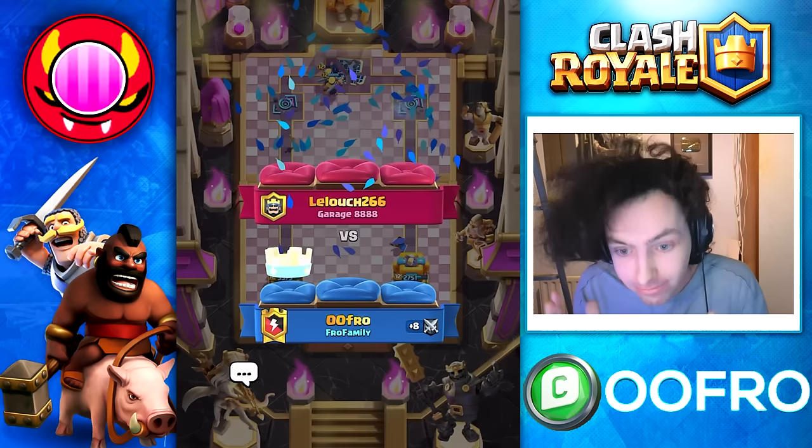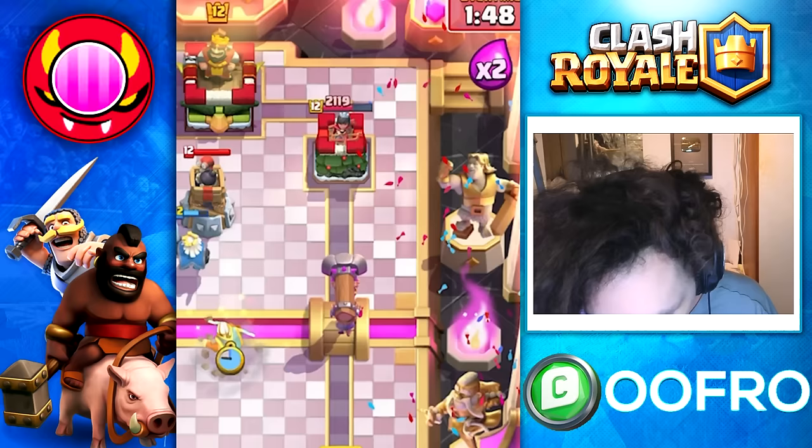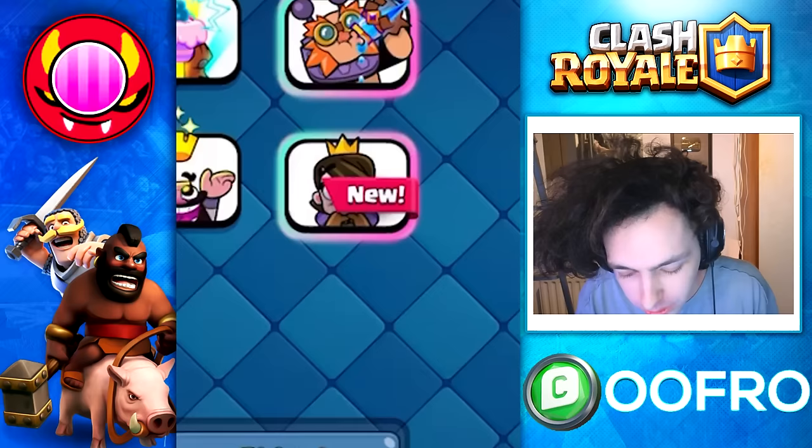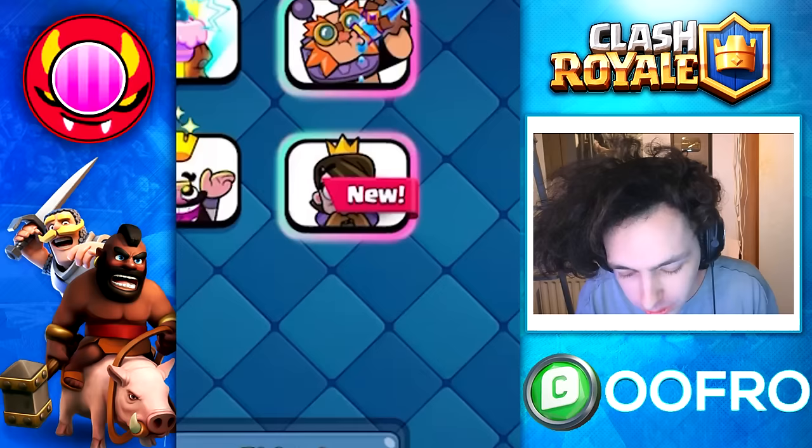One more win and we get this emote. Battle Ram in the opposite lane — it bypasses, hits the tower once, twice, three times with the Evo Barbs. Evo Barbs is so dumb — I play one Battle Ram and I win. There we go, we claim the emote! For all you emote lovers, here it is. But that's going to wrap it up for today — make sure you leave a like and check out the video above my head.